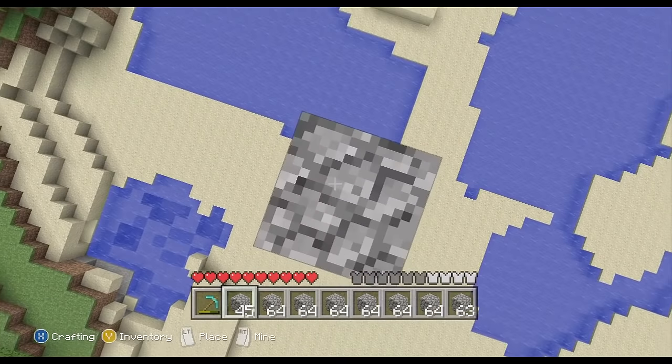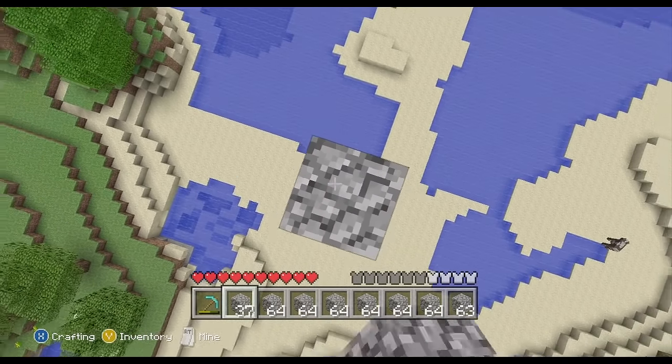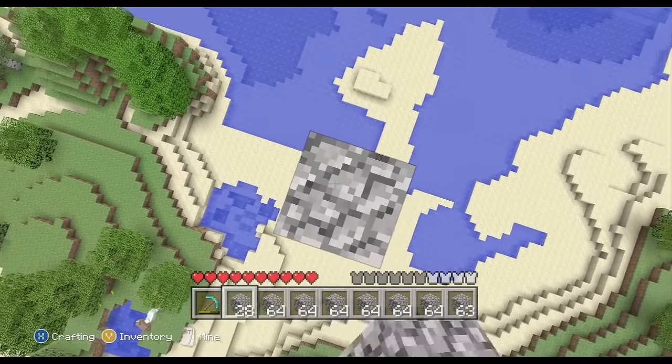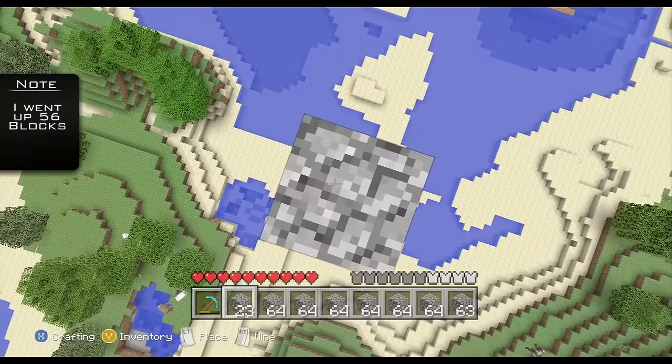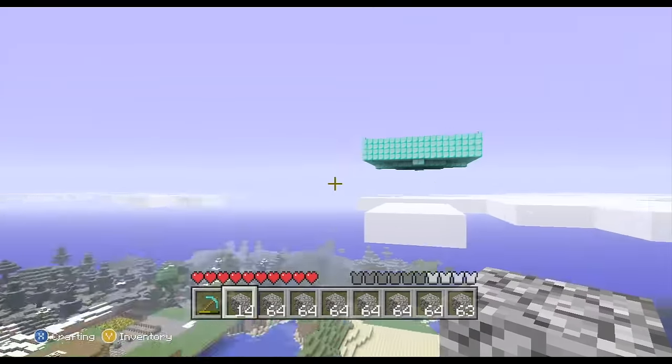So basically you want to build up. I built up about 50 blocks high. I'm pretty sure I built up too high, but when I got to the point where I was in the middle of the clouds it was very annoying. So I just decided to build above the clouds — that way you know for sure they're going to die. There's no possible way they're going to survive that fall.